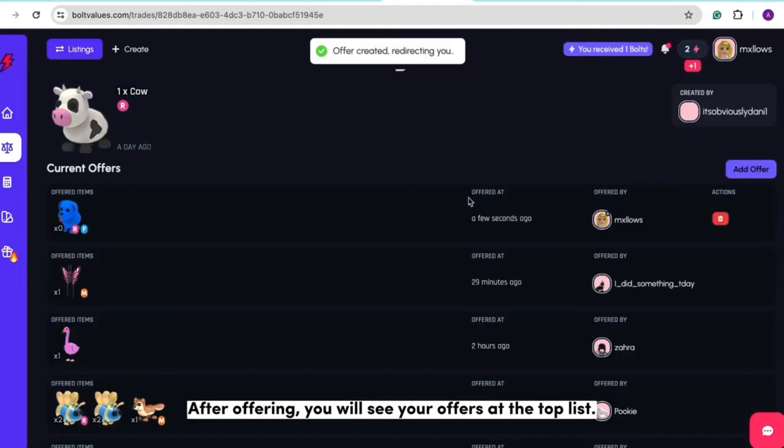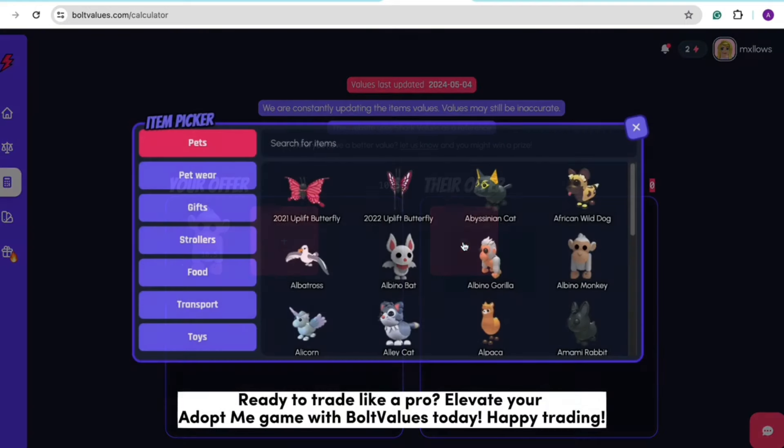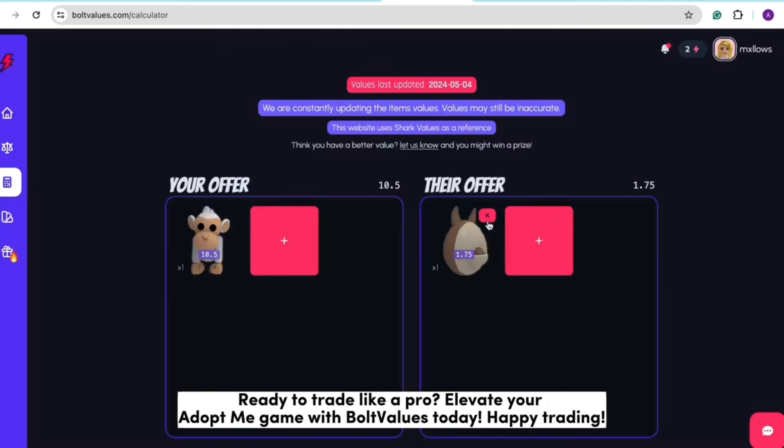After offering, you will see your offers at the top of the list. You can also check the values of pets in Adopt Me. Ready to trade like a pro? Elevate your Adopt Me game with Bolt Values today. Happy trading!